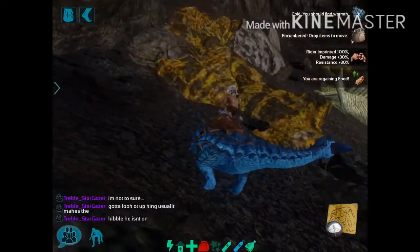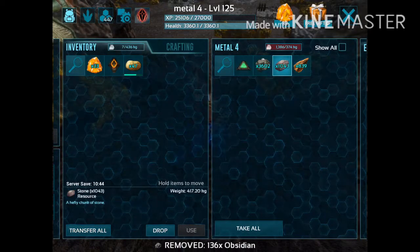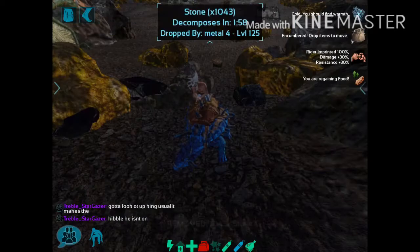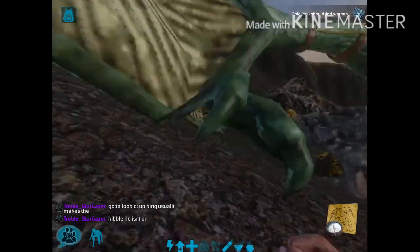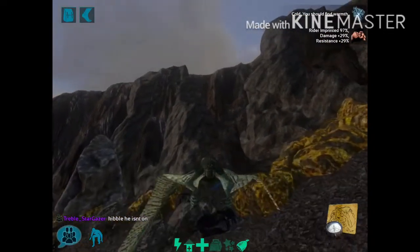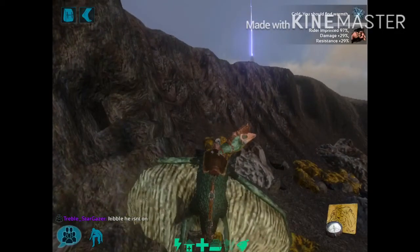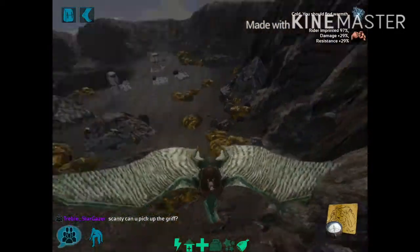Alright, so there's no more metal within range. When you're farming metal, you drop everything but metal and you don't take your metal off your Anky. Then you just get back on your Quetz and drop it on some more metal.